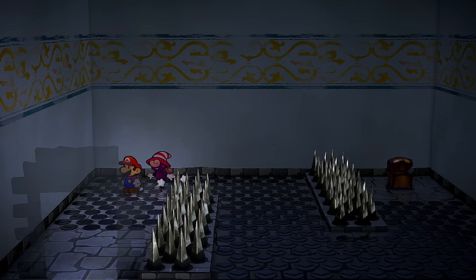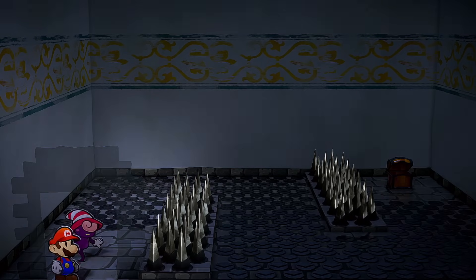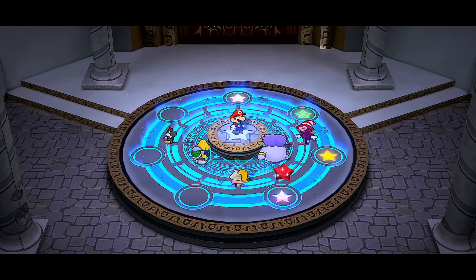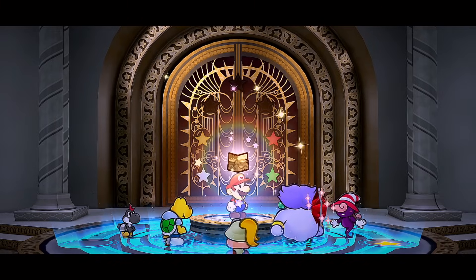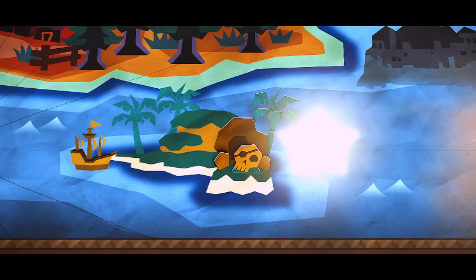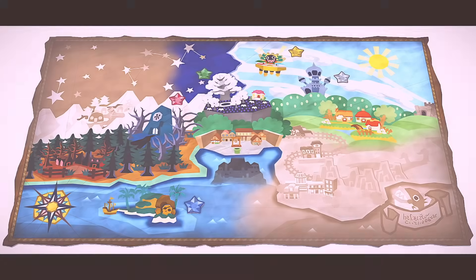From here, let's head inside the warp pipe and make our way to the Thousand Year Door. Now with five partners they make a little V shape with Mario at the top. Looking at the map, the ocean is colored in and at the bottom left there's a cave with a palm tree and a skull — there's a Crystal Star there, so that's where we're headed next.